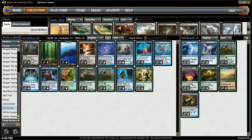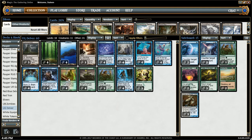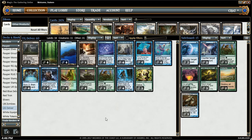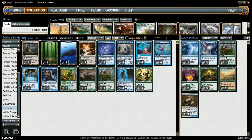Our pump package is 4 Giant Growths. Giant Growth is the cheapest pump spell with the most numbers — it's 1 mana for +3/+3. It doesn't get any bigger than that for 1 mana. I have considered taking these out for cards like Mutagenic Growth, for example — I'm still on the fence. I've always had good experiences with Giant Growth; I've always had the mana for it, and it's always been enough to do what I need to do.